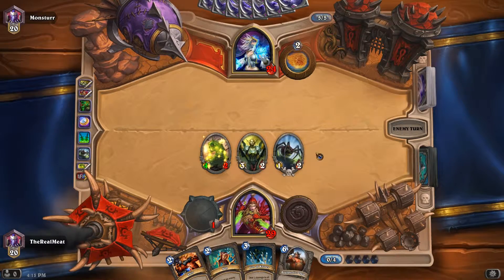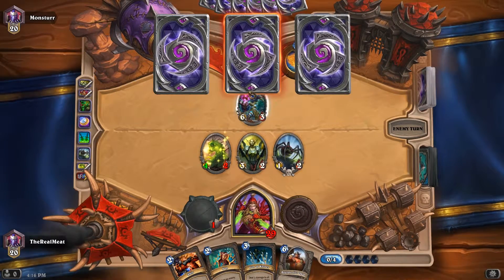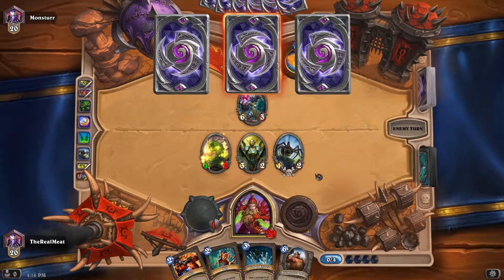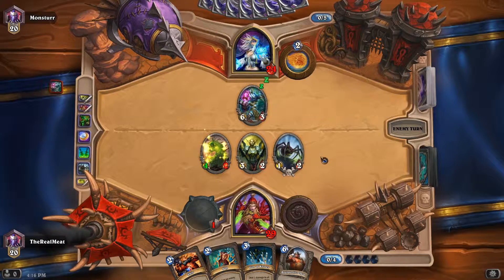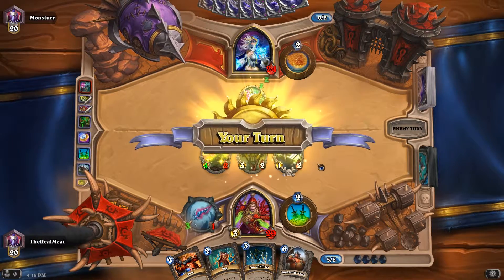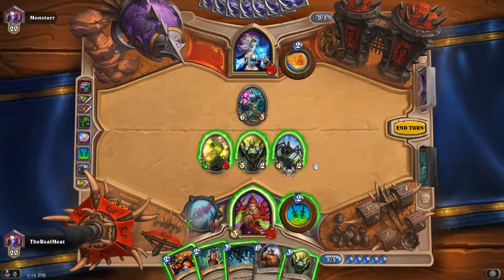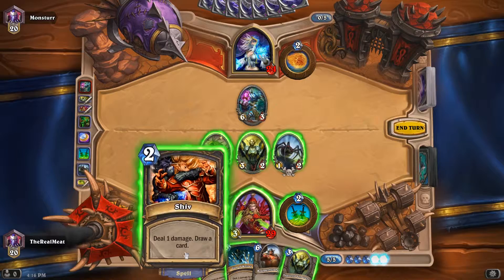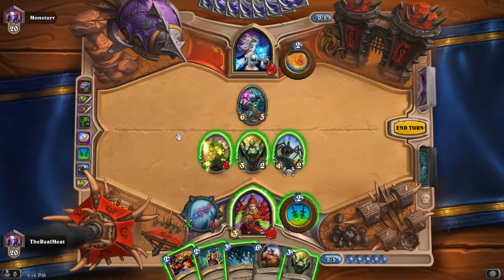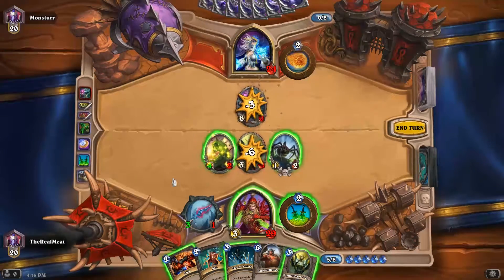We probably don't want to load the board too much. This is what he's obviously trying to go for right now — a flamestrike or something. But I think it costs seven mana, so he's not going to actually be able to do it for another turn, possibly. We don't want to send that back to his hand, so I think we'll just get it out of here.